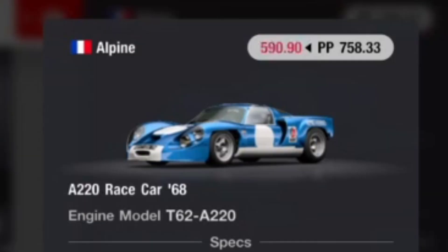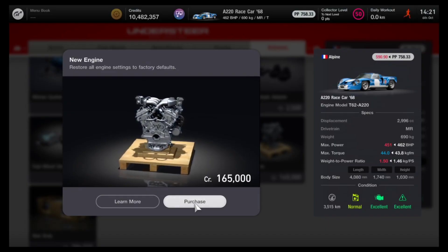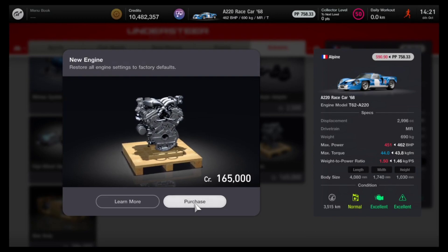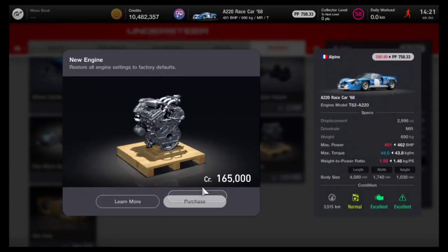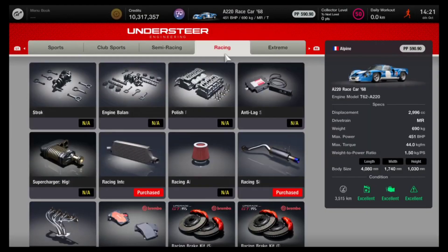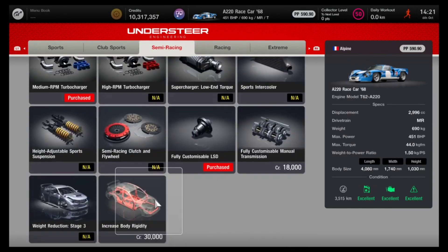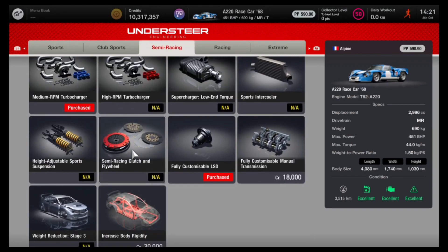If you have used the Alpine for another money glitch in the past, there's a chance that you have installed a racing crankshaft, and if that is so the glitch will not work. What you will have to do is go to the tuning shop and purchase a new engine. Don't stress — you're not going to lose your ECU, your turbocharger, or anything else, but it will just remove the crankshaft, which you need to do in order for this glitch to work.